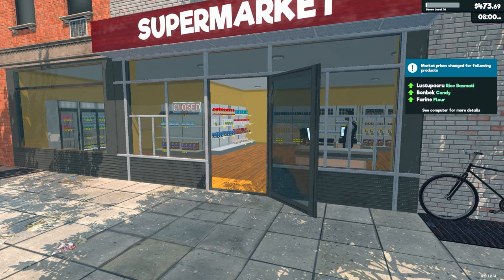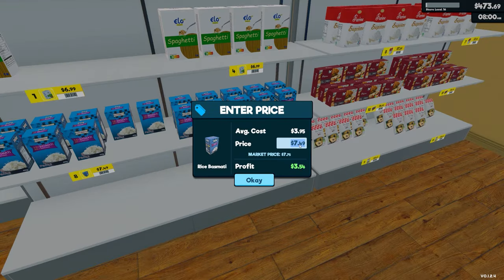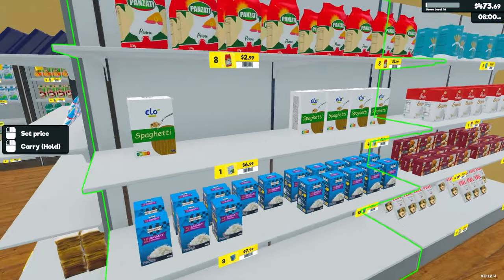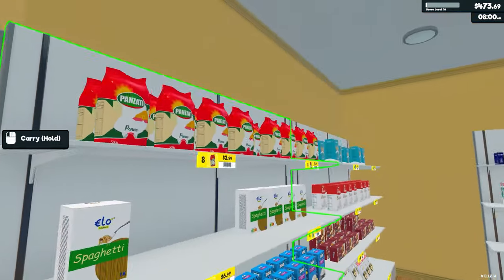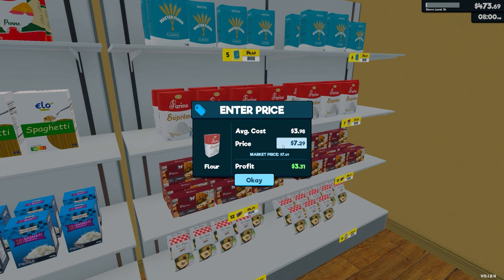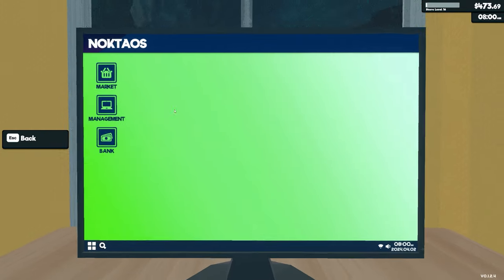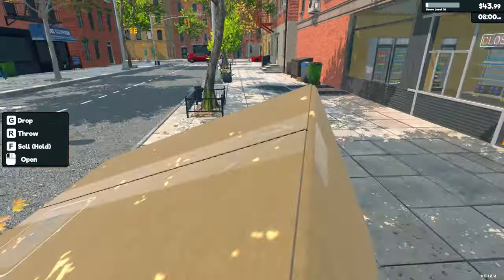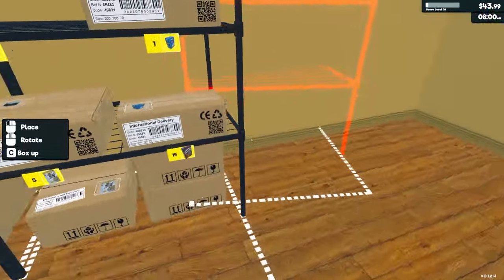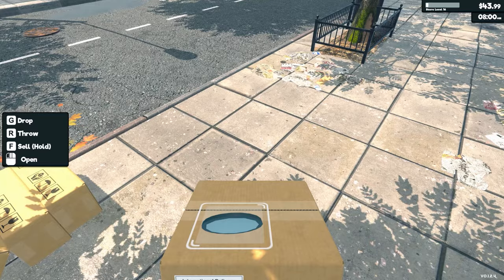Rice, candy, and flour has gone up. So rice, candy - 549 - and flour. We're still under what we need. Purchasing of items - we can get that. Let's purchase that and get this set up. Let's put that there and put the light in, just going to go in the middle.